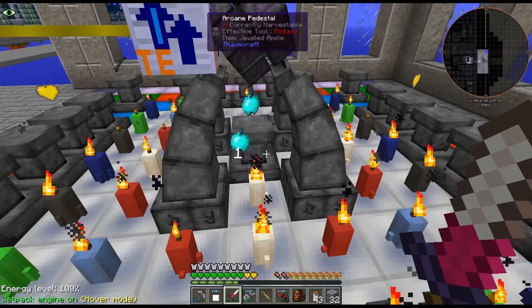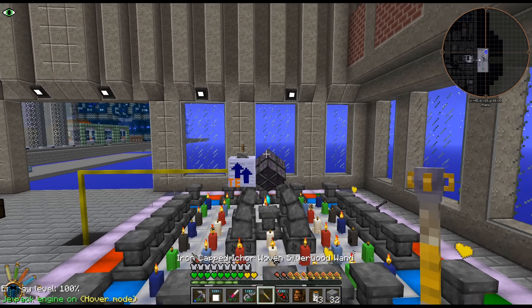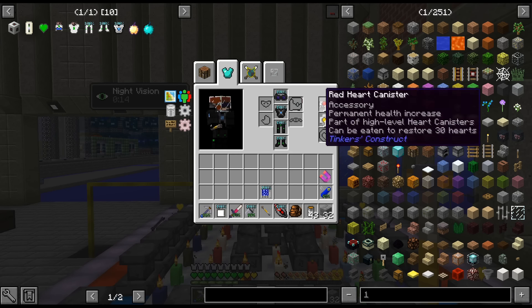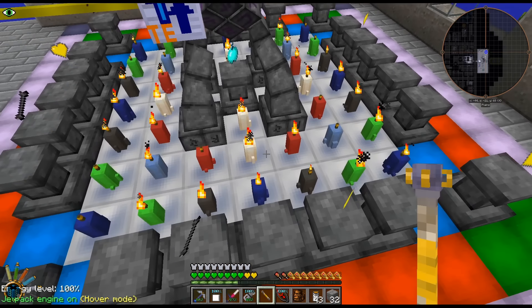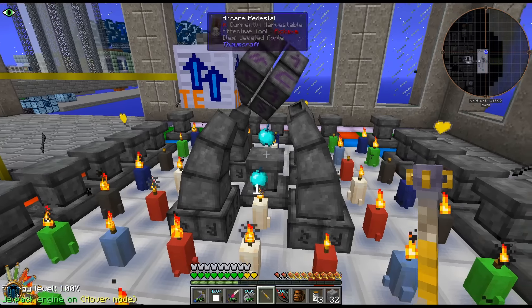Hello, my name is CarX82 and welcome back to our Gregg Tech New Horizons Season 2. I'm currently crafting up the heart canisters here — I'm doing the green hearts.